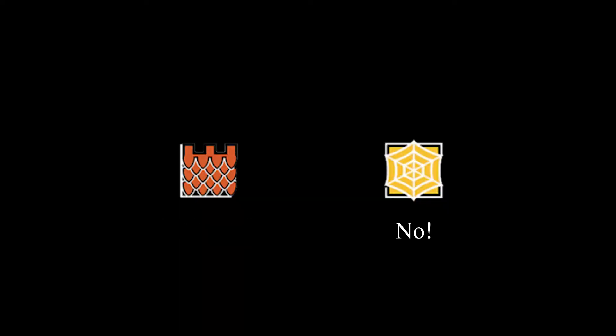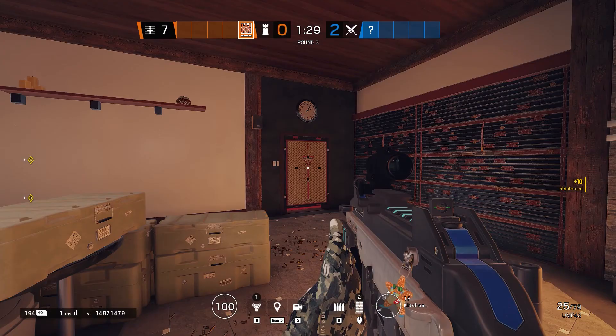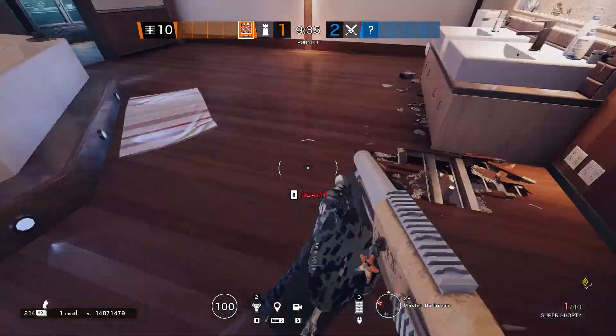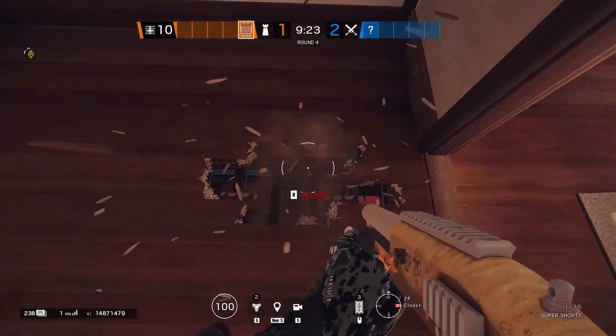Jaeger is on the second floor as well, so if the enemy is closing in and you need help, just request it. If he can't help you, do your best to escape. Your setup phase as Castle is simple. Your barriers go here, here, and here. Your only reinforcement is master bedroom hatch. Also, consider creating your vertical angles after the drone phase — they are all very close together and can be done very quickly.